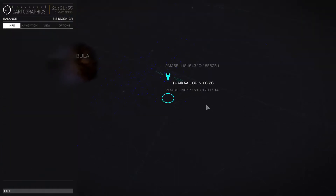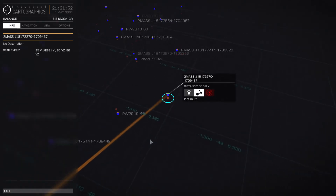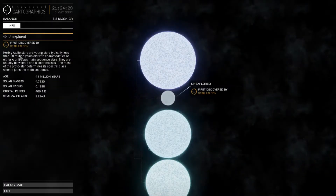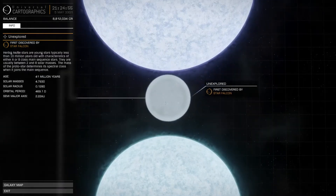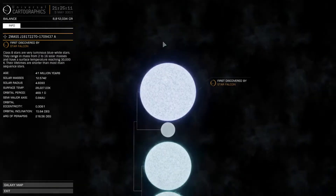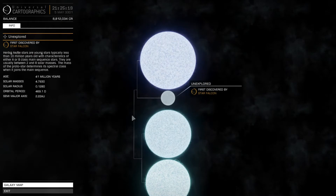Now what's this AEBE thing? There's a B5 and an AEBE — that must be a different type of star. I'm going to have to look that one up but I'll head over to it anyway. Right — I have heard of these before: Herbig AeBe stars. Young stars, typically less than 10 million years old, with characteristics of either A or B class main sequence stars. They're usually between 2 and 8 solar masses, and the mass of the protostar determines its spectral class when it joins the main sequence. It should be less than 10 million years old but it says 41 — the reason for that is everything seems to be 41. The system should develop at the same time theoretically, so it's just an artefact of the game engine.